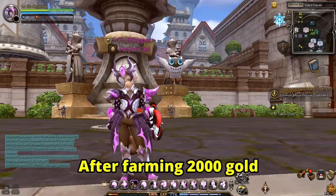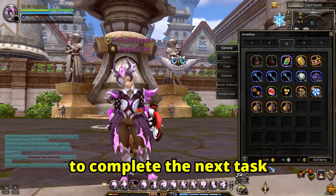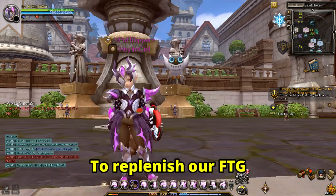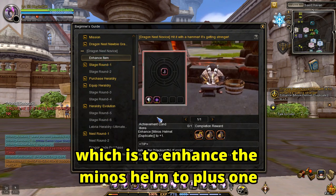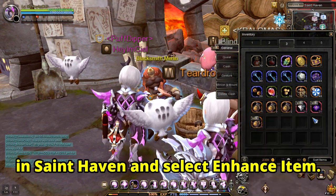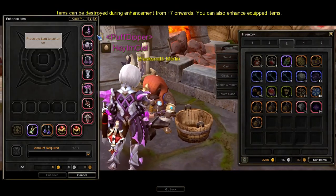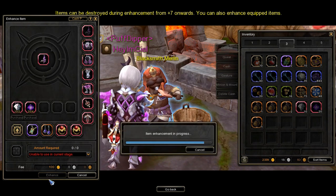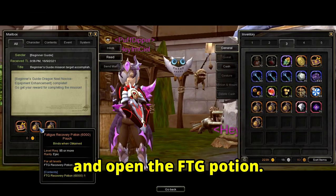After farming 2,000 gold, the next task is to replenish the used FTG to complete the next task, which is to clear all Novice Nests at Labyrinth 9. To replenish our FTG, we need to do Novice Guide task number 1, which is to enhance the Minnow's Helm to plus 1. Go and talk to any Blacksmith NPC in St. Haven and select enhance item. After enhancing the Minnow's Helm to plus 1, get the rewards in the mail and open the FTG Potion.